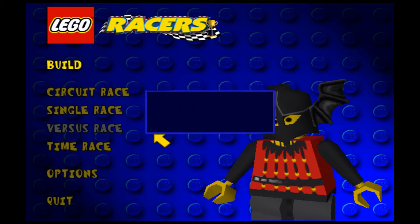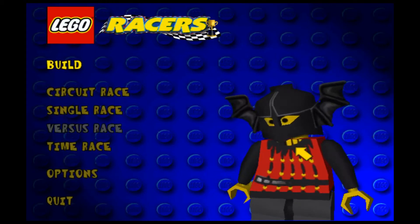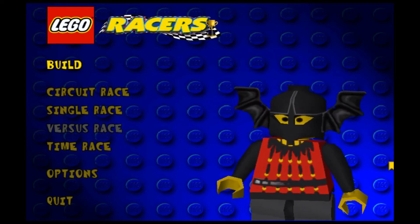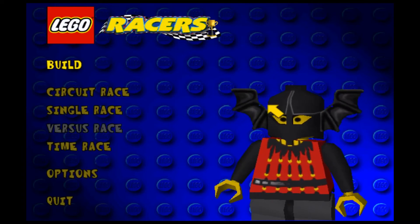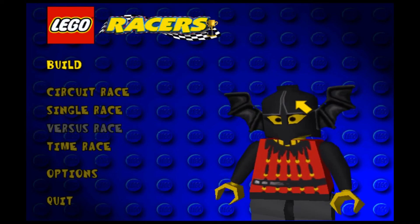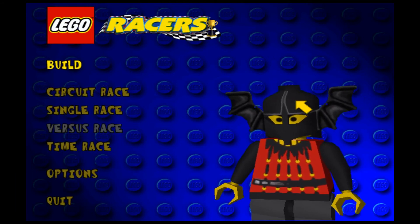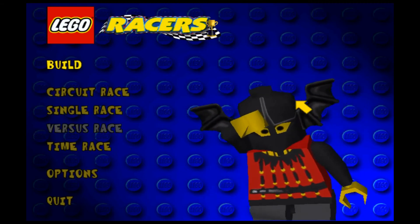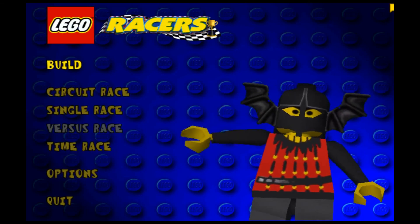Congratulations — you've unlocked a new circuit! Next episode we are going to challenge this Bat King — it's like the Dark Knight. He's Batman, but we don't know because he hasn't asked. I feel like he's the bad guy — he's gonna be Dracula. I'm going to call him Dracula until I figure out his real name, and that's going to be next episode. I hope you enjoyed the second episode of my LEGO Racers Nostalgia. Please ask any questions in the comments and I will see you next episode. Bye!